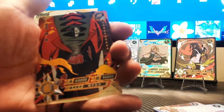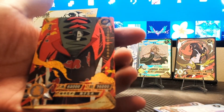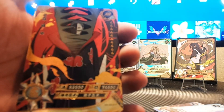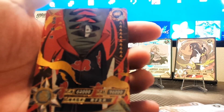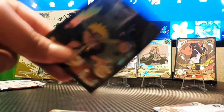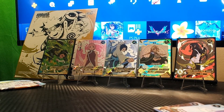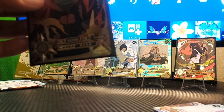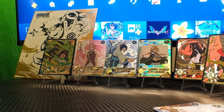I'm fist pumping right now — we got an AR of Zetsu! That has to be Zetsu, right? Yeah, we got an AR of another Akatsuki member. We got Itachi and now we got Zetsu — you know where that guy goes, right in the premium sleeve. Everybody has a niche thing they say on repeat. Let's put that next to the other AR — we're kind of running out of room. We got seven hits!